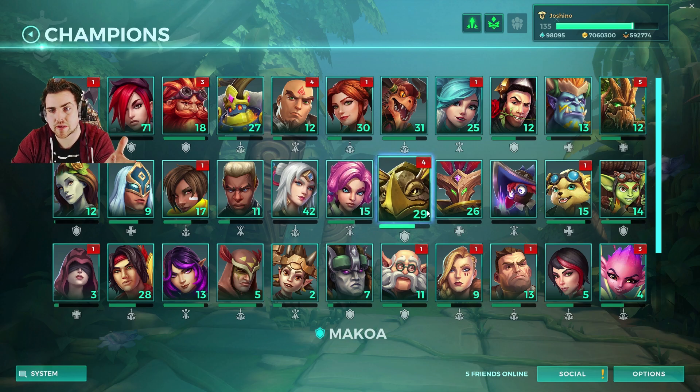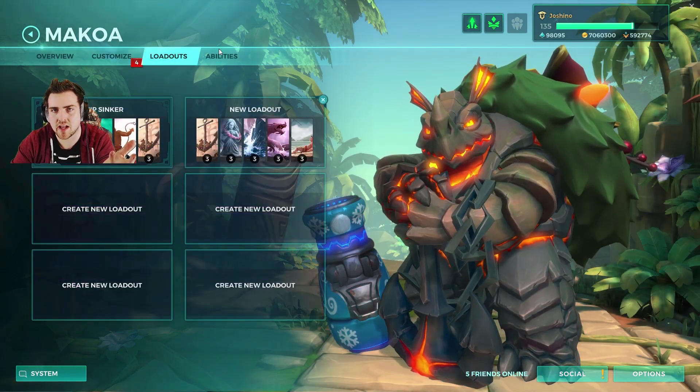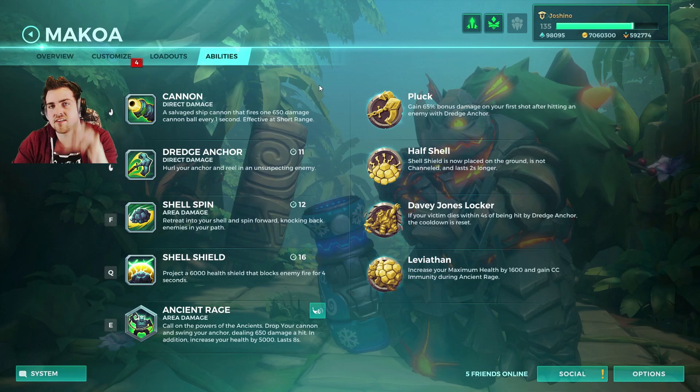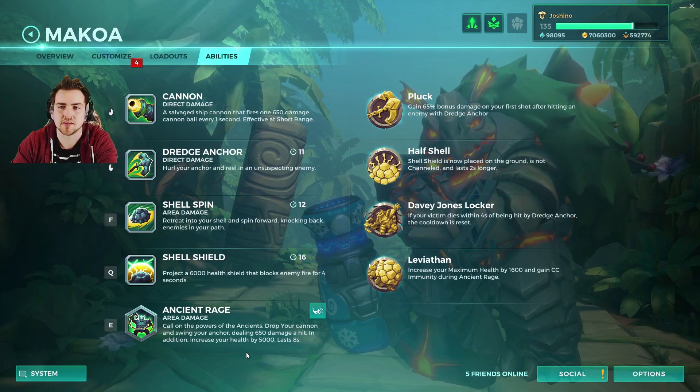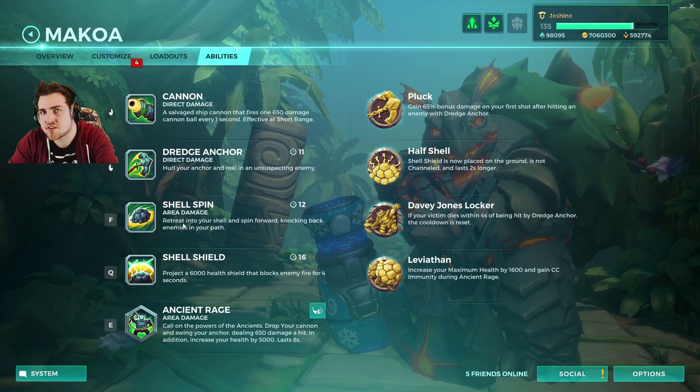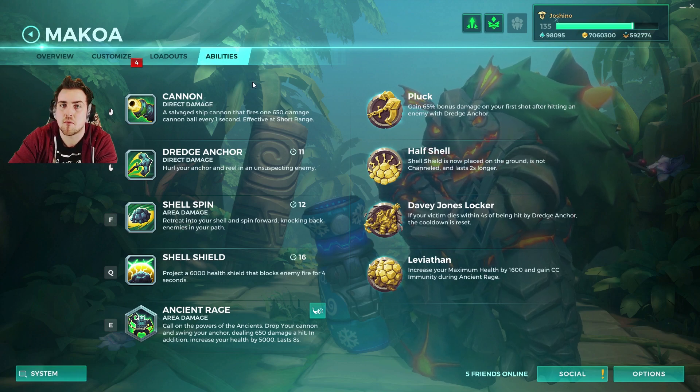It seems that way with all the champions at least — I checked Makoa as well. I haven't gone through them all, but this is another improvement that all the talents are in one spot with the abilities. I think it's just awesome that they've brought these together so you can just check out the champions in a much more simple way.